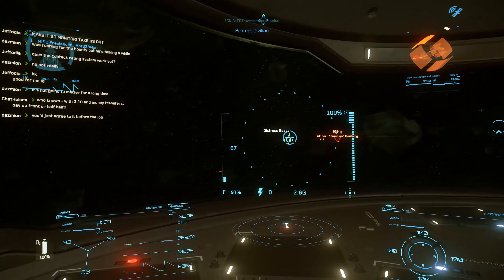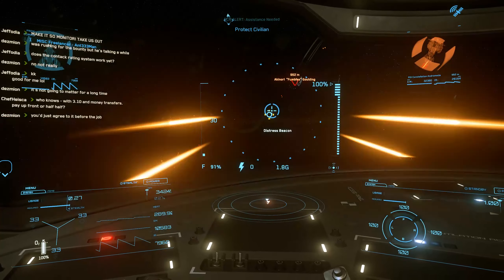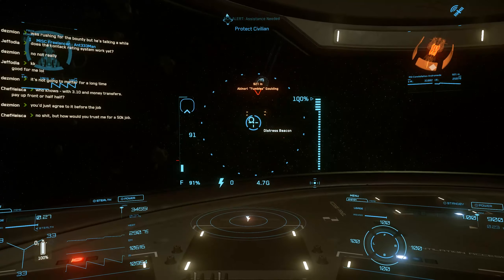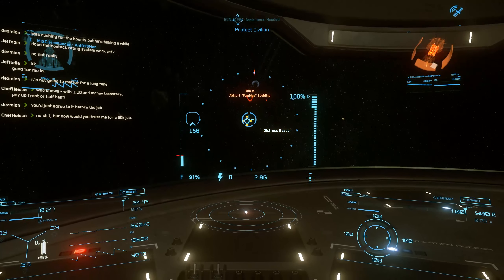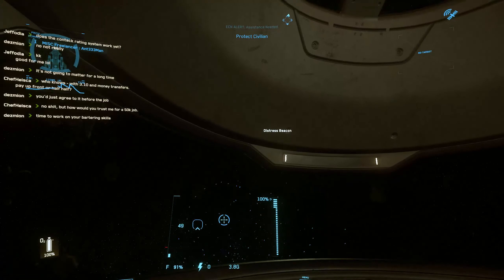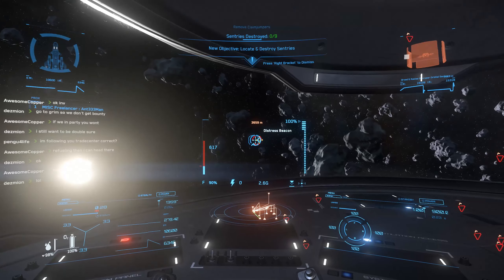In my opinion, combat missions are the best way to consistently earn money currently. It has been a lot more stable than previous patches, but especially with the Freelancer you're still going to be making more doing combat versus anything else. As you can see, it can even take out Constellations pretty easily.